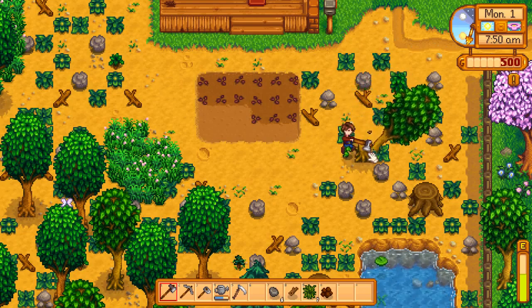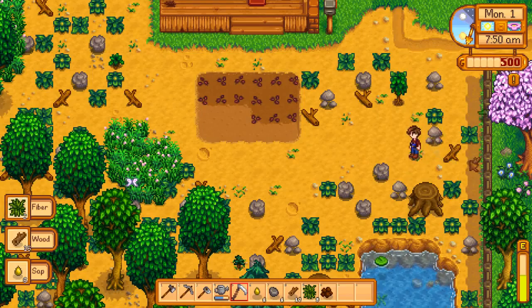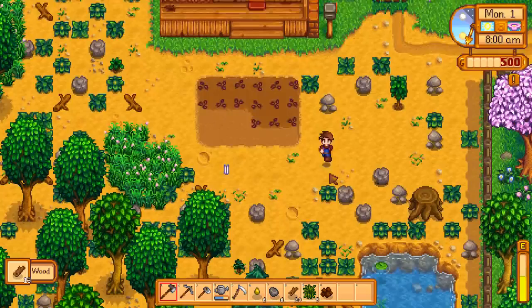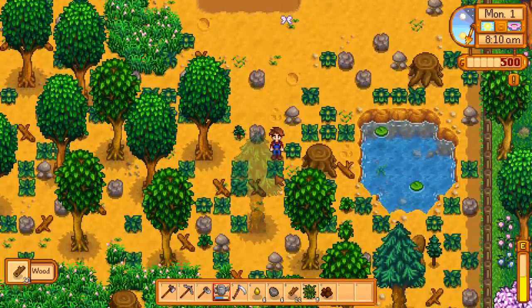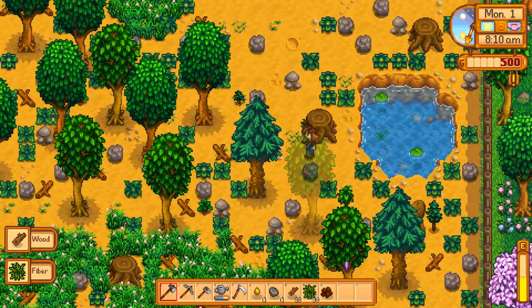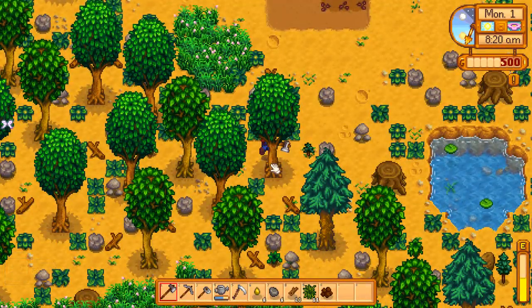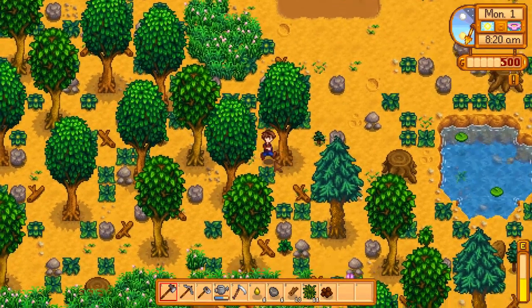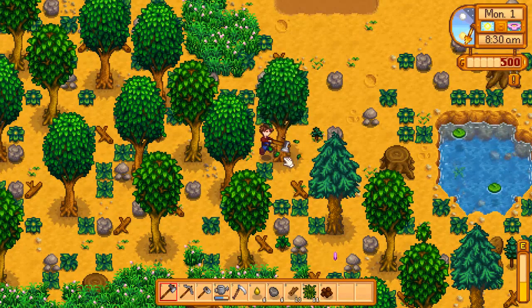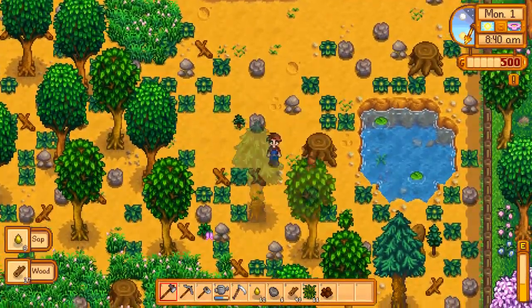I'm going to need 300 wood to get across the bridge area on the beach. In the beginning of the game the bridge is down and unusable, and you want to get across it because on most days there are sea forageables like coral or clams or fishing items that pop up on the area across that bridge. You can sell those for high amounts of money, and any quick source of money is good for your early game.